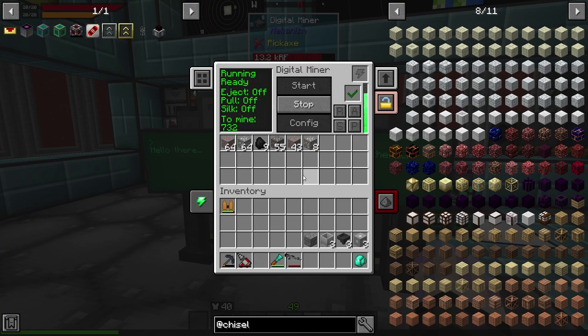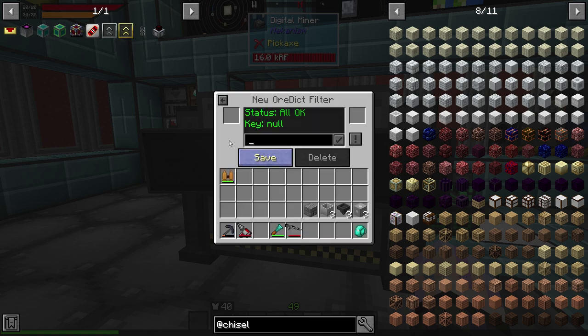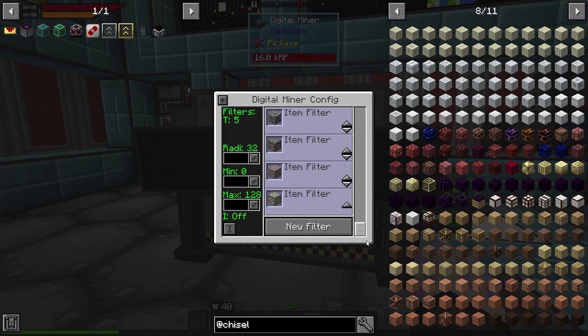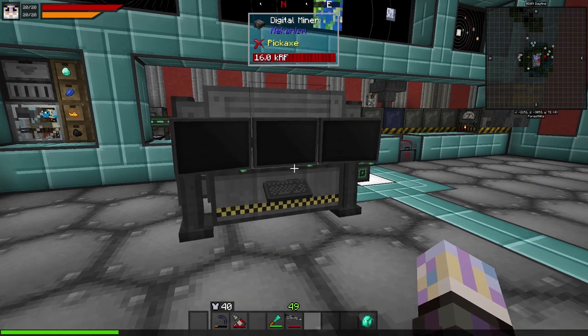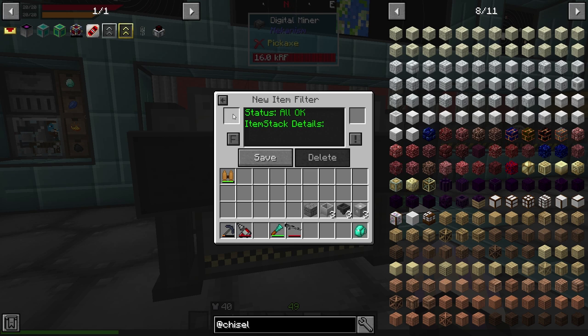One issue I ran into with the Digital Miner — it's still running with 700 more blocks to go — it's not pulling all the ores out of the ground. I set the filter with ore and asterisks last time and that isn't pulling up all the blocks. So I dug a 3x3 hole all the way down to bedrock because I wasn't getting much copper or coal. I may have to set up a new filter using item stacks instead — put a copy of the ore in there and use that as a filter.